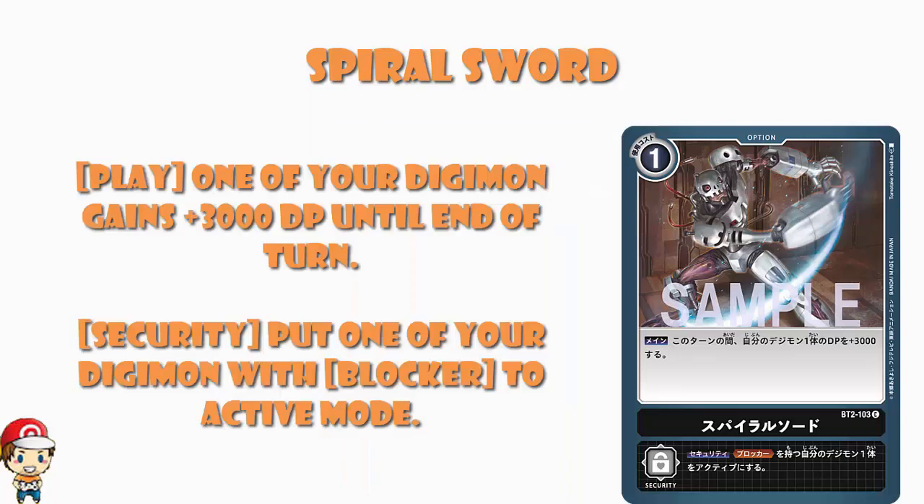The difference here, of course, is in the security skill — you put one of your Digimon with blocker to active mode. Going to the main effect, it's just an extra 3,000 power. We've talked about these kinds of cards a lot, so there probably isn't too much more I can add. All I can really tell you is an extra 3,000 power is good — whether you're attacking a resting Digimon or knocking out some security. There's a reason this is being printed for every color. It is very much a staple card.